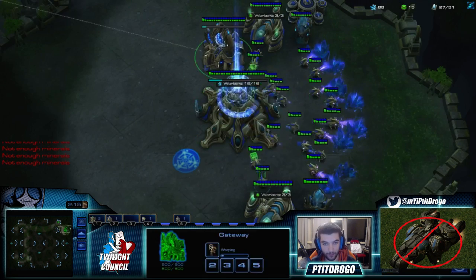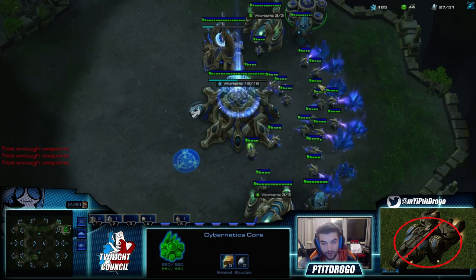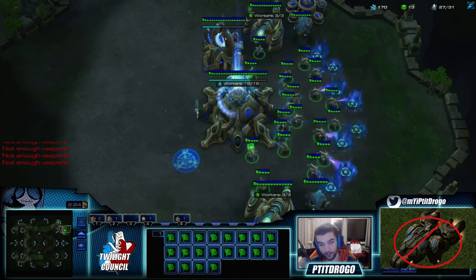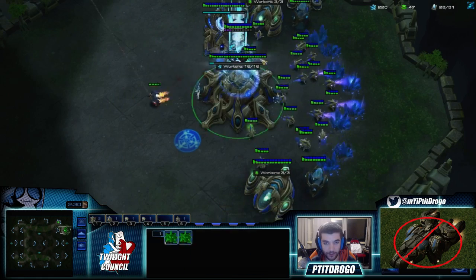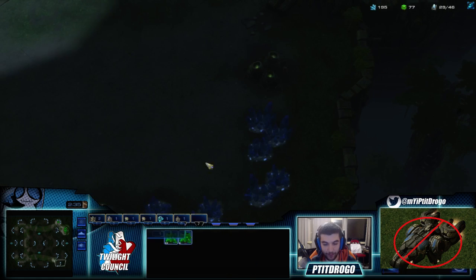Plus, the Mothershipcore has a lot of energy, and you can defend a whole base with just an overcharge on a pylon. Anyway, this is really great. Here we get unlucky and we scout our opponent last, but it's okay, because on this position we can possibly scout with the Mothershipcore. Look, a Reaper. Well, he didn't do anything. Thank you, Mothershipcore, for being here.